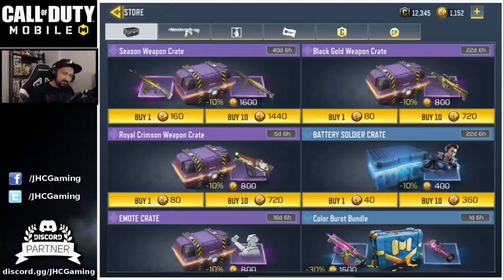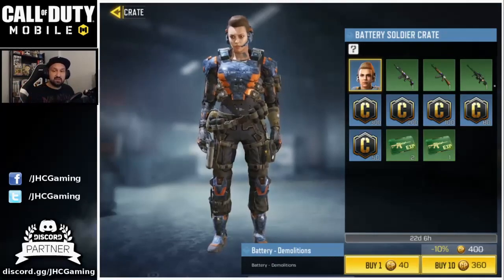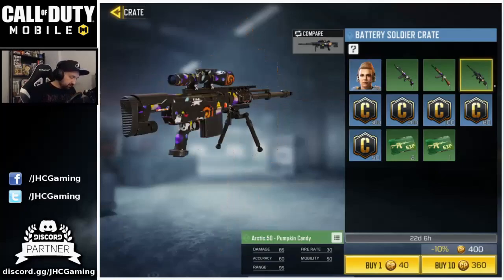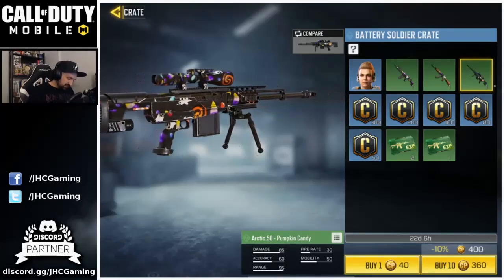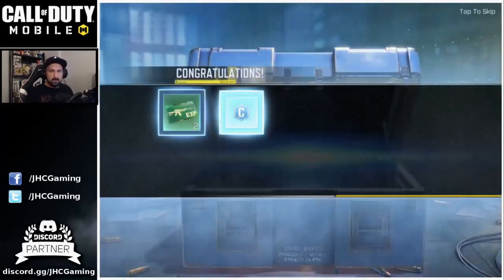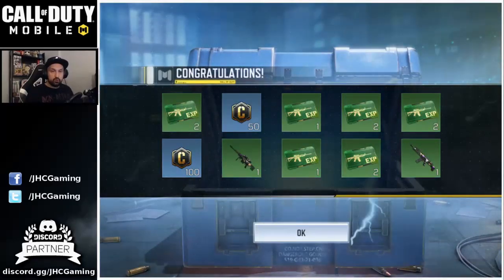We've got 1,100 cut points left so I'll go with the soldier crate — I can open 30 of these with the points I have. There's also another Arctic 50 in this crate which is really cool compared to the green one. Let's buy 10 to start. We got it! We got the Arctic 50! We didn't get the soldier but we got the Arctic 50.